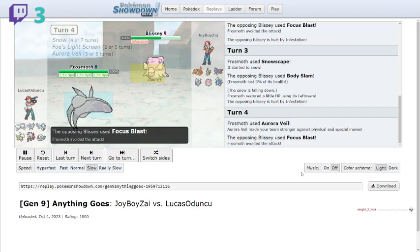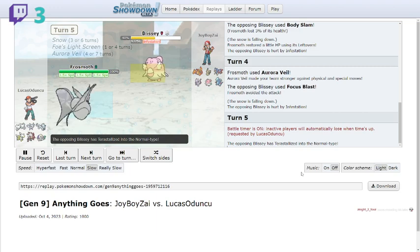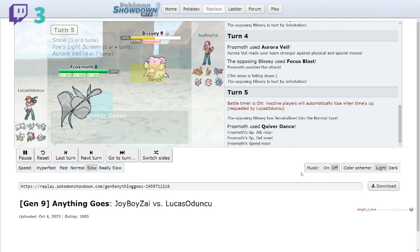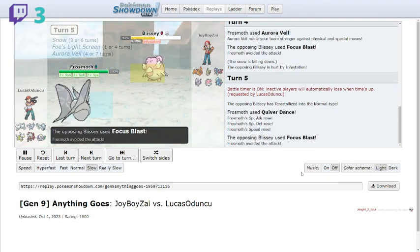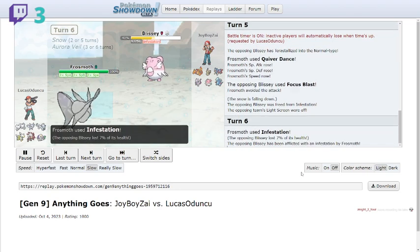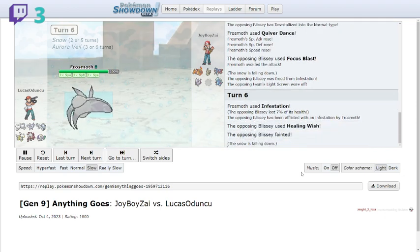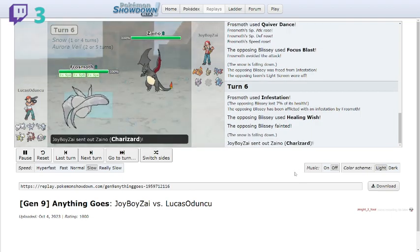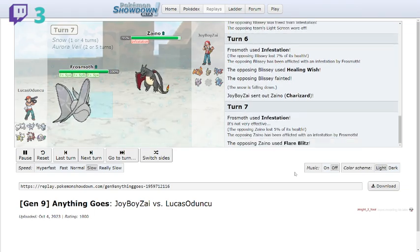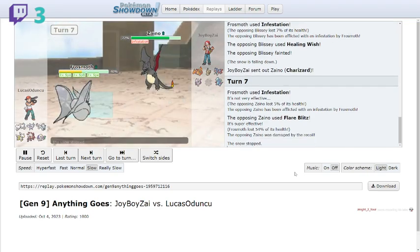They go for Focus Blast and I keep using Infestation. They tera into a Normal type, so I go for another Quiver Dance — this could be good, maybe I can pull off a Frost Moth sweep. I keep using Infestation; they break free. The opponent then goes for Healing Wish and swaps into Charizard. I knew a fire type move was coming, so I used Infestation and they popped Flare Blitz.